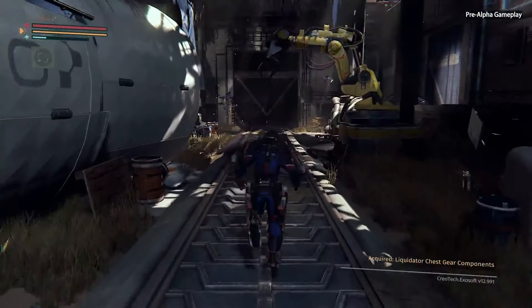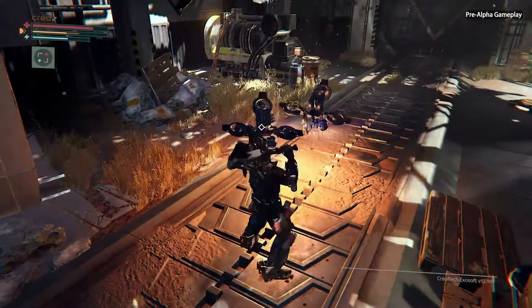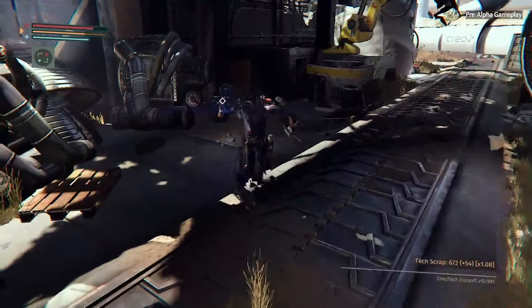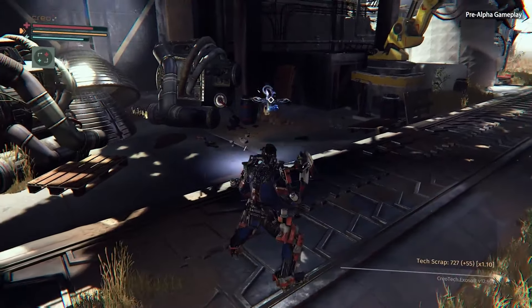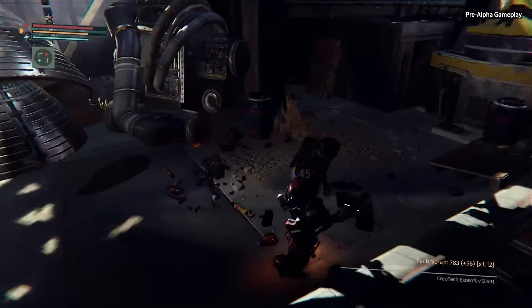Moving further into the area here, you can see that we don't have just humanoid enemies — we also have a variety of robotic enemies. Many of these will also have limbs that can be chopped off, which could give you various rewards: new implants, new weapons, things like that. But these disassembly drones are more simple. They don't have different body parts — they're just trying to chop you up. But we're not going to let them do that.